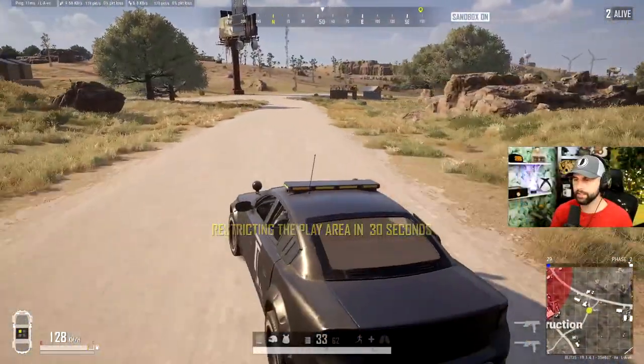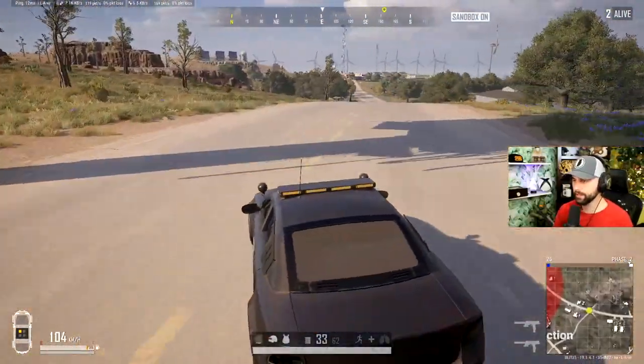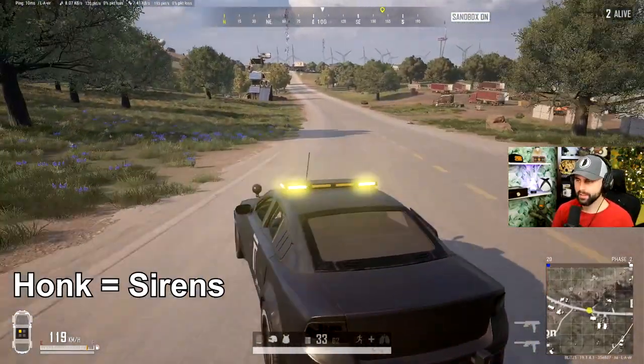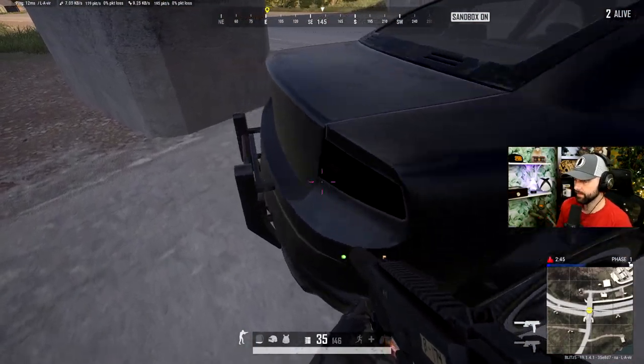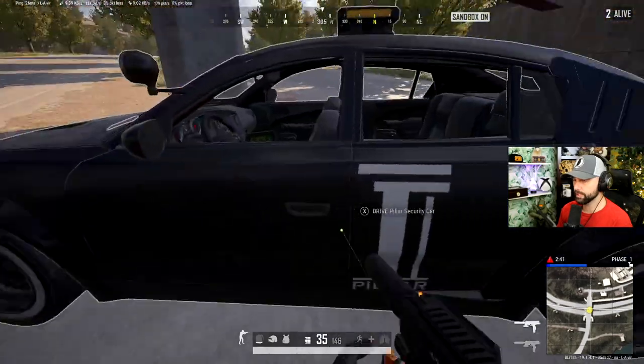On top of handling well and being fairly quick, it actually has working lights and a siren — this is probably one of the best vehicle additions ever. Using the radio button will turn on the lights, and the sirens have replaced the horn function. The security car also has trunk space that can store items, and allegedly on the live server, high-quality equipment can be found spawning in the car.